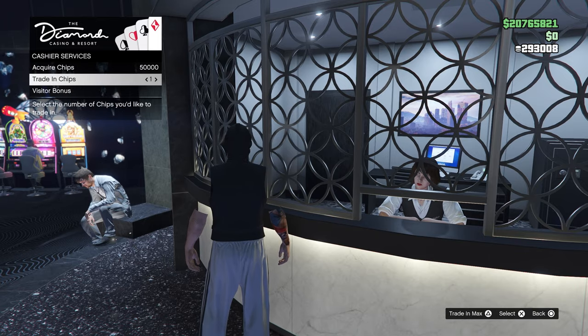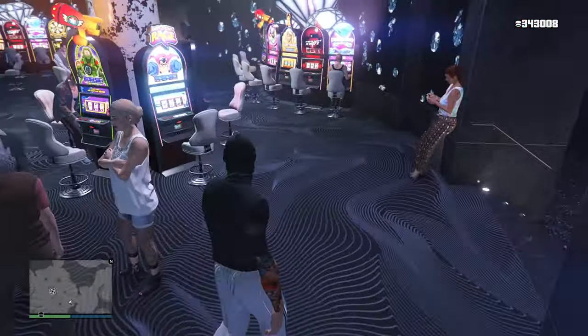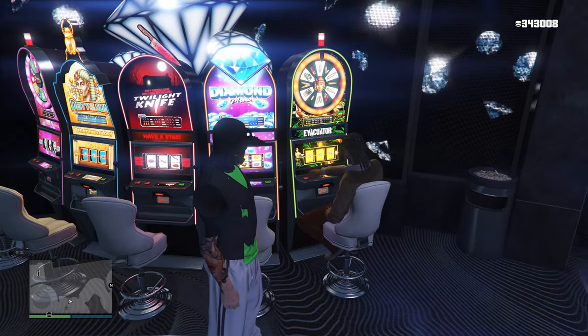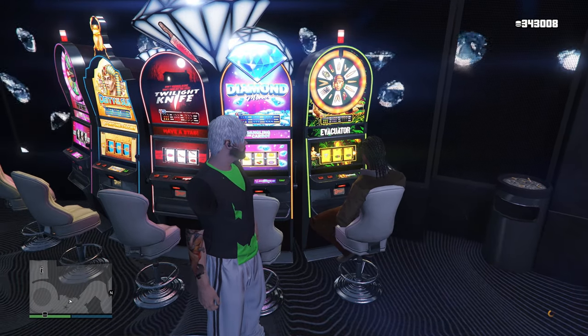Even if you already have chips, you're gonna have to buy the maximum amount you can get. For me I can get 50,000, so I'll just get that. Once that's done, you're gonna have to go to the Diamond Miner slot machine — the one that is close to the inside track — and once you're here you're gonna have to change your accessory to get a loading screen on the bottom.